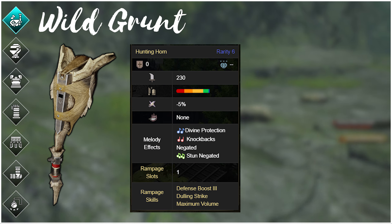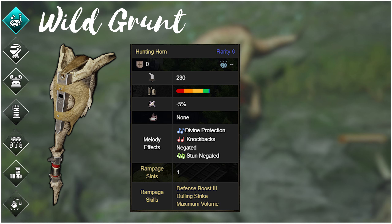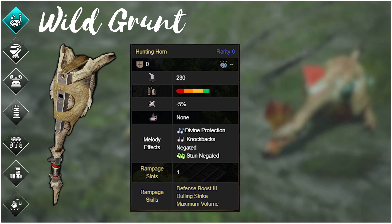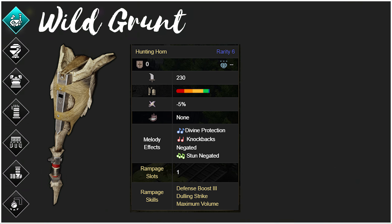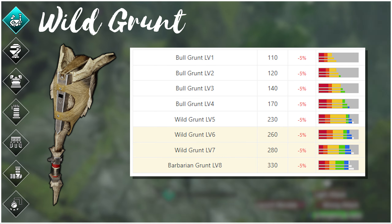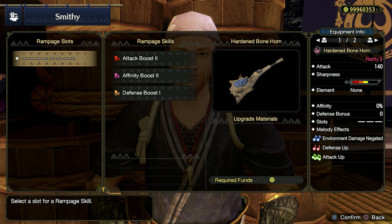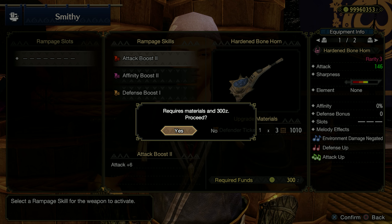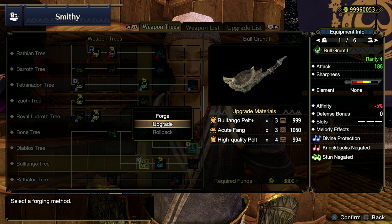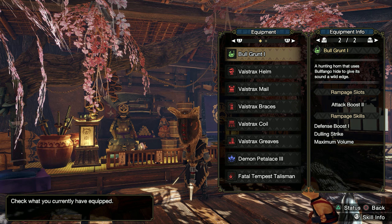Wild Grunt — how we miss you. An impressive 230 raw, -5% affinity, natural blue with access to a sliver of white sharpness. Because of how shockwaves worked in Rise, this monster of a hunting horn was able to surpass Nargacuga and the Rampage hunting horn in version 1.0 without having any attack up songs — it was incredible. Looking back at Generations Ultimate, its Master Rank upgrade, the Barbarian Grunt, should have close to 330 raw and natural white sharpness, meaning it could still be competitive. Note that the Wild Grunt has no useful ramp-up skills, but you can ramp up the Hardened Bone Horn in the crafting tree with an Attack 2 ramp-up and then upgrade it into the Bulfango weapon tree, bringing the attack up ramp-up along. Make sure you have that version with the attack ramp-up in your box ready to go.